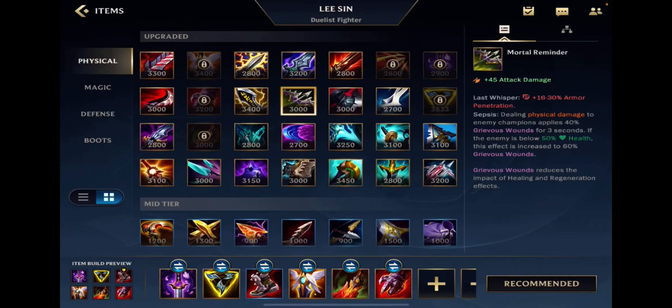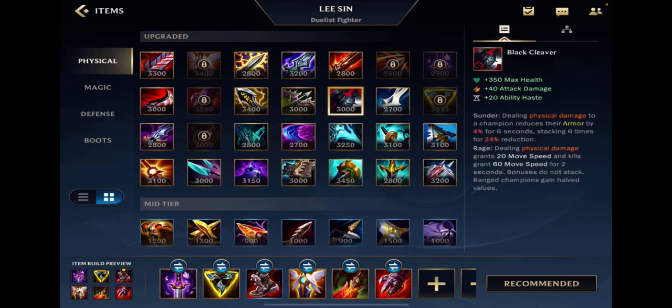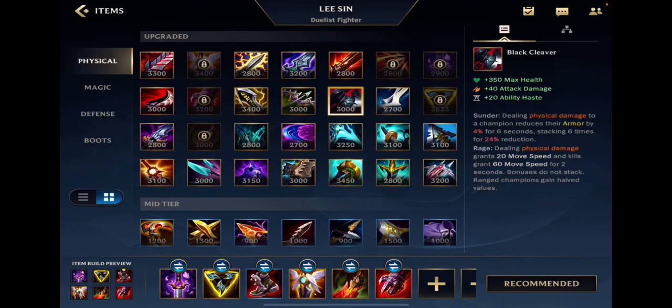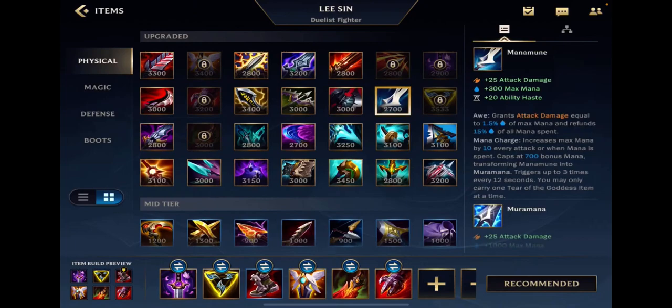Mortal Reminder is super simple — you build it when they have healing champions. If they have healing champions and you're an attacking champion, you build Mortal Reminder. Black Cleaver you build against tanky champions because it lets you stack armor piercing and armor shredding. You also build it when you're a champion who normally goes Yomuu's but falls behind. Manamune — for AD champions, it's really just a Varus and Ezreal item. Champions that use a ton of mana. That's really all it is.